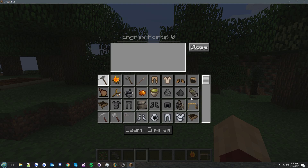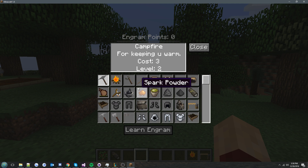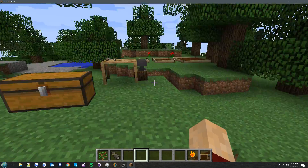When you level up, you can unlock these engrams. At level nil you always get that one. It also shows the costs and there's more text with details.